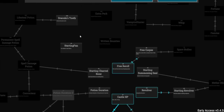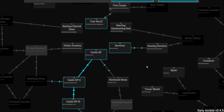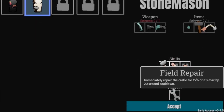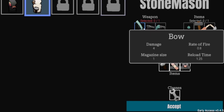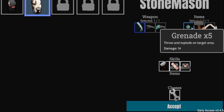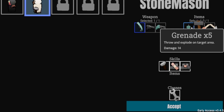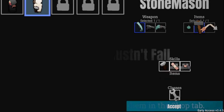There's also 'Dracula's Tooth — found in boss chests; every kill the castle gains HP.' That could be super OP. Let's unlock the Revolver and Dracula's Tooth. We don't need to start with the Revolver since we won't use it. Let's go back to the menu and start with the Stonemason this time — he's good and the game could last a long time with him since you can keep rehealing.